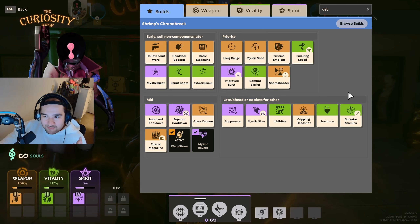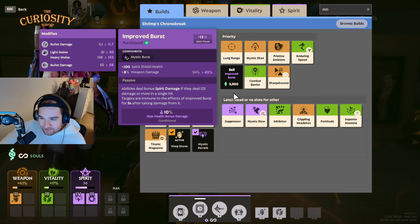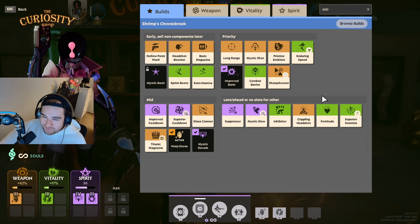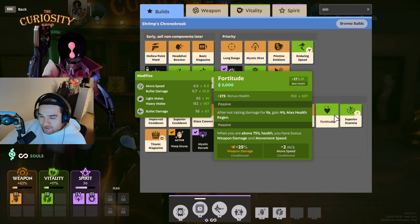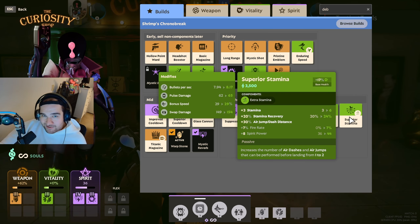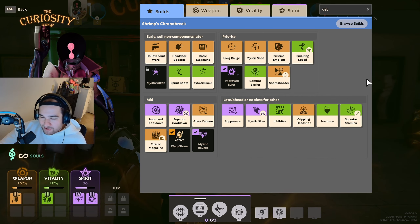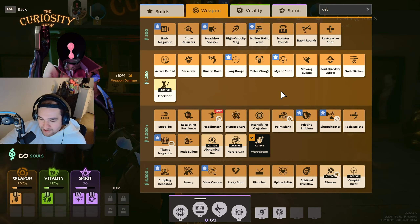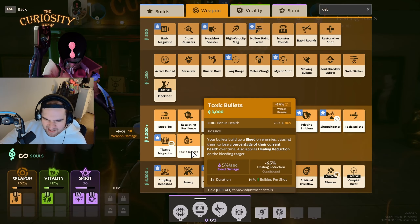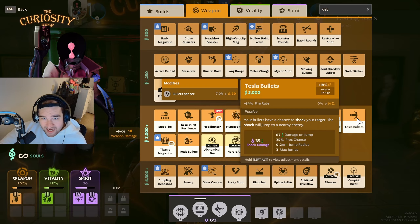In simpler terms, buy items to counter the enemy. If they're weak to spirit burst, buy Improved Burst and do a lot of instant damage. If you're struggling to survive, get Combat Barrier or Fortitude — when above 75% health you gain bonus weapon damage and movement speed. If you're having trouble escaping fights, grab Superior Stamina. Every game is different and your items will change each game, but Toxic Bullets is always a necessity.